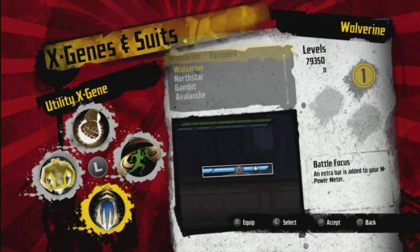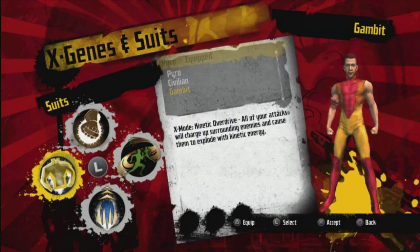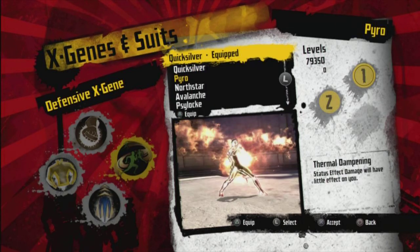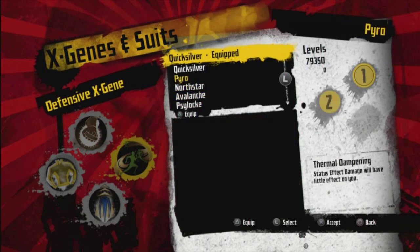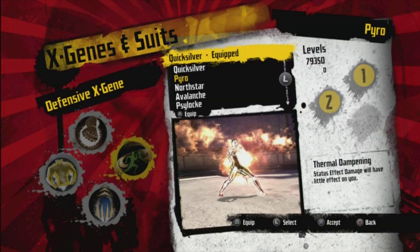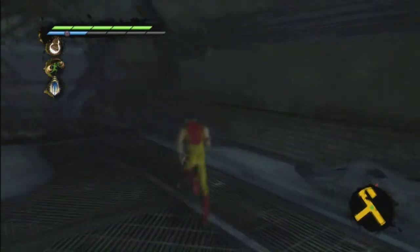Gambit — pyro check. Wolverine — actually nothing for Wolverine. North — quick start, you have a chance to avoid — no, I'm going with pyro again. Status effect damage will have little effect on you, so that's what I'm on, and we can't upgrade it anymore, so that's what I've got. Showing you why I've got my equipped player decisions.